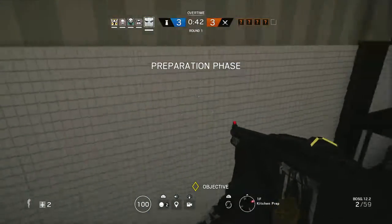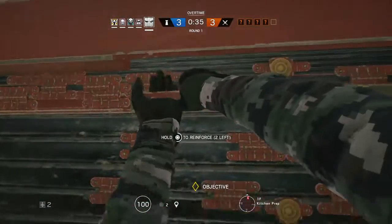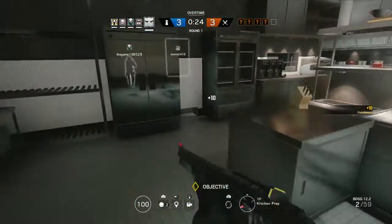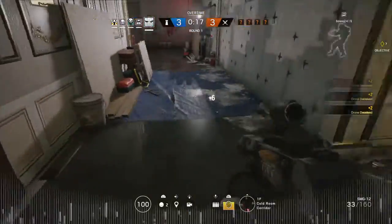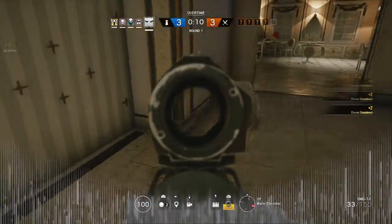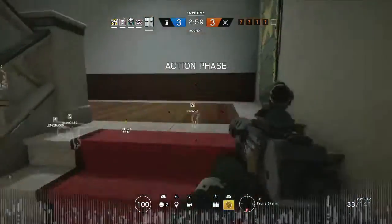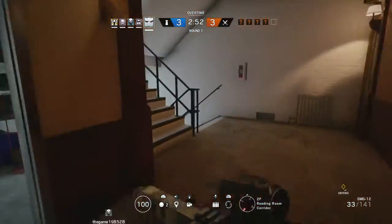Secure the room. We need to protect the biohazard container. Camera ready to activate. Ten seconds. Located the biohazard container. Down to five seconds. Op 4 has located the biohazard container. New camera feed up and running. Barricade set! Activate JAMA.